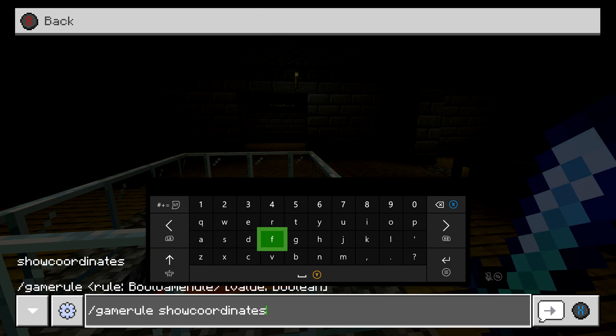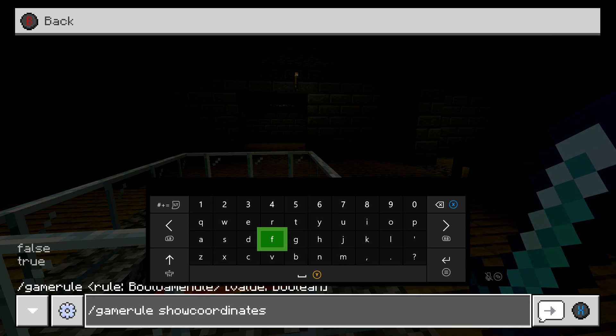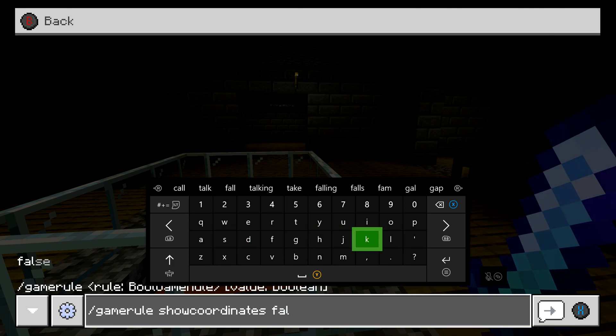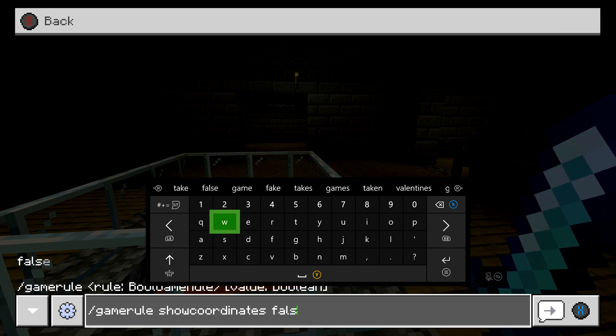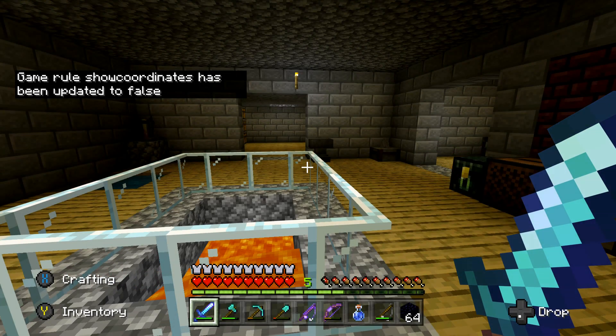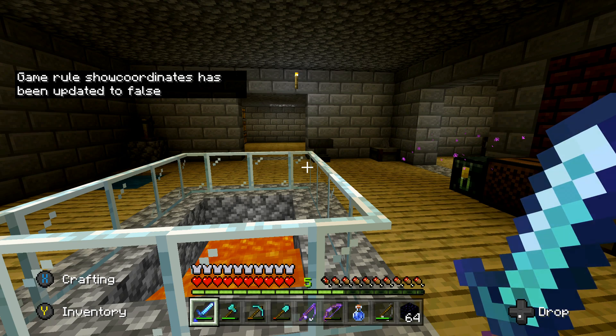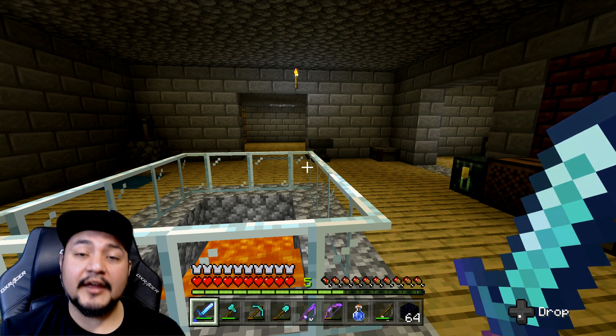Once you get show coordinates entered, you can enter true or false. Since they were previously enabled, I'm going to disable them now and press return — it's updated to false. And as you can see at the top left, the coordinates are no longer showing.